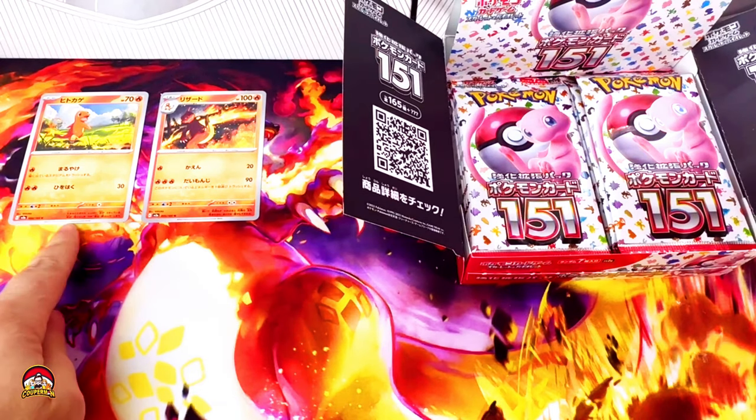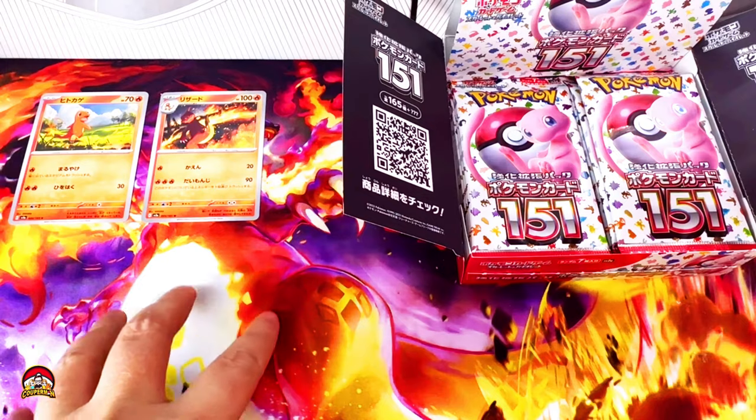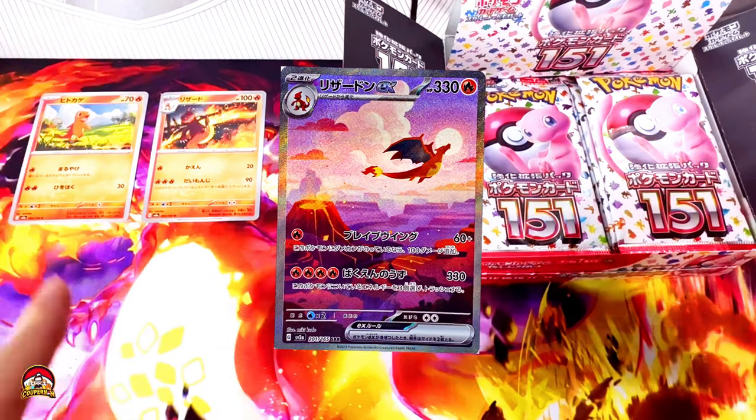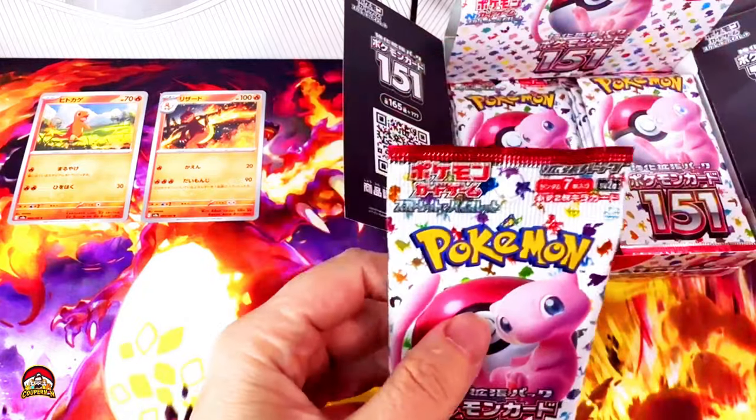Okay guys, I hope I'm not baiting myself, but we got the Charmander, the Charmeleon, the Charizard VMAX. Does this mean we will get the Charizard SAR? Oh, I just realized by saying this I've probably jinxed it.